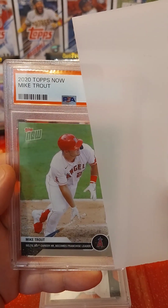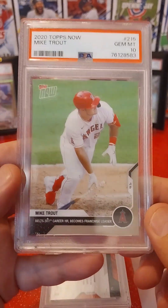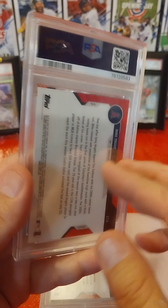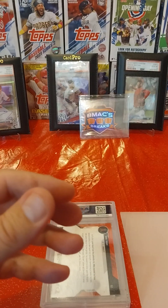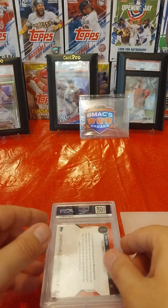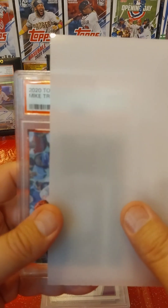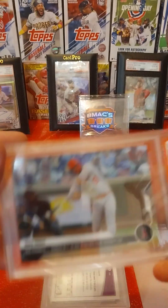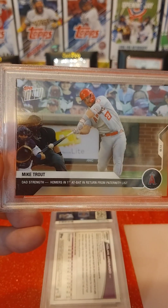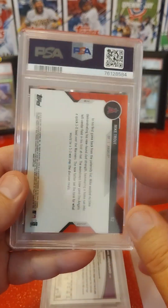Next card — 2020 Topps Now Mike Trout — Gem Mint 10. I like these Topps Now cards. They're not too expensive and they tend to come back in really good condition, so fun cards to own. And then a 2022 Topps Now Mike Trout — Gem Mint 10. This is when he homered on his first at bat back from paternity leave after he had his son.